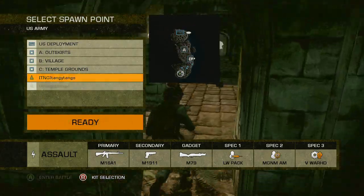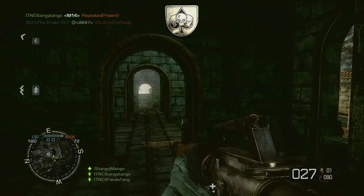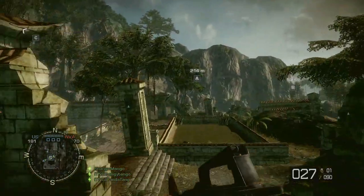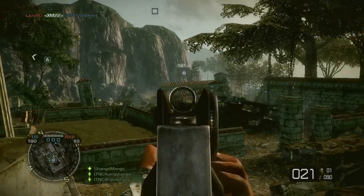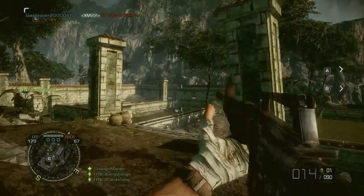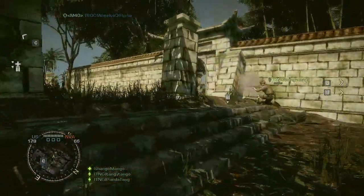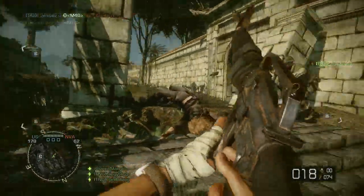For Charlie, you have to be just inside the inner barriers around the temple to capture it. The temple is a really typical hiding spot but it has three entrances, so if you have a whole squad in there it's easy to control who comes in and out. You do get flamethrower guys and grenades thrown in. Charlie is probably the most competitive flag overall — it's quite fun to play at Charlie.